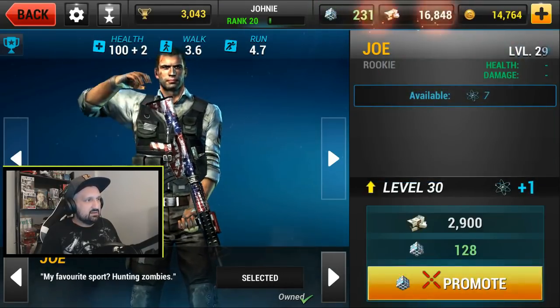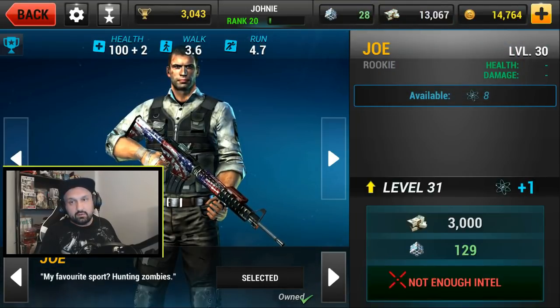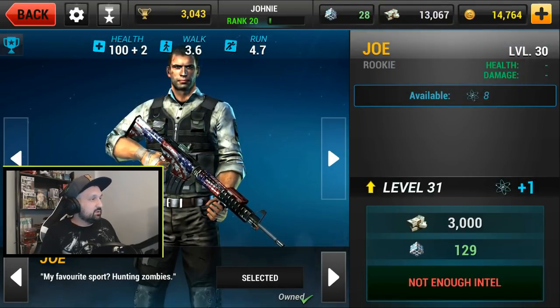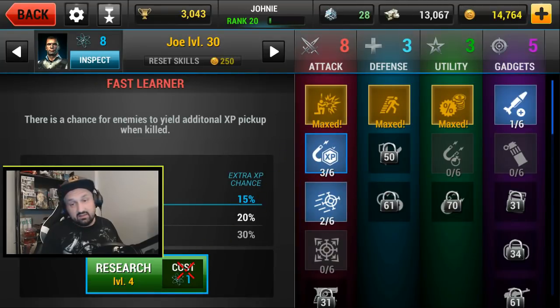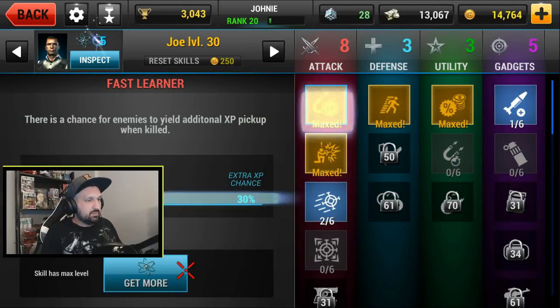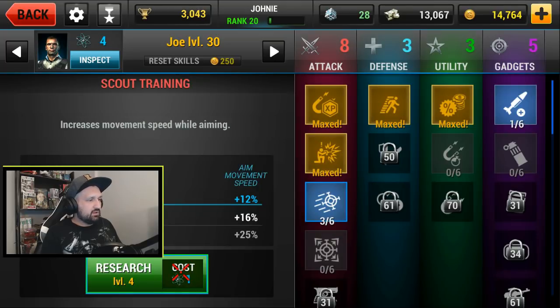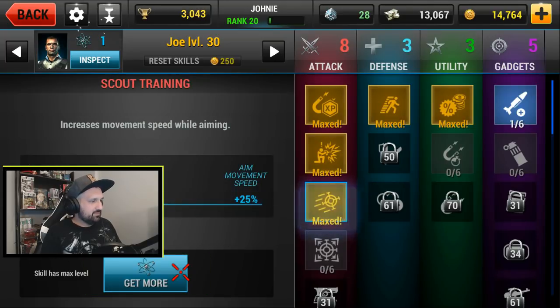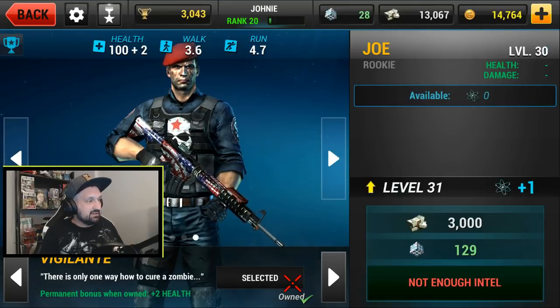Joe is level 30 now — I went from 22 to 30 and I can spend my skill points again. Leave me a comment if you have any suggestions, but I'll just max out movement speed while aiming. This is the new skin I just got from the Unkilled chest, so I'll equip it now. Pretty cool!